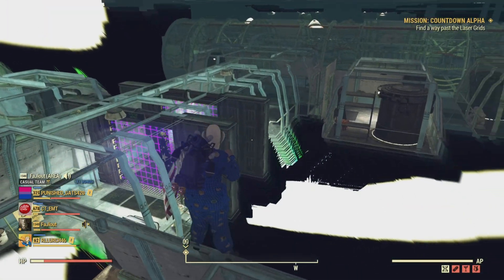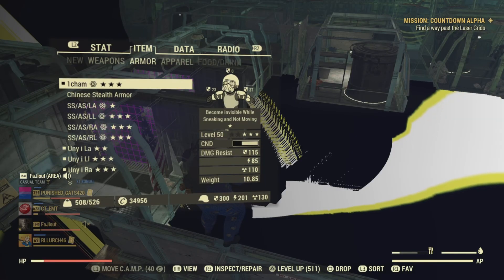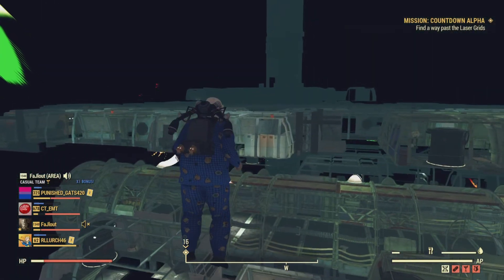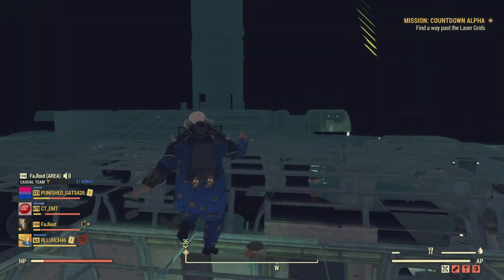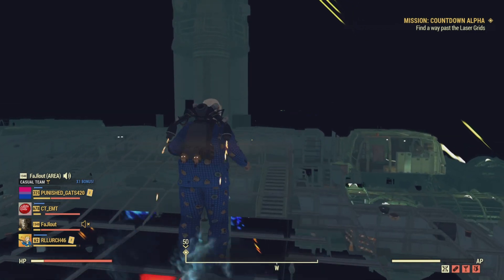What you want to do is, if you don't have good parkour skills, what you want is a jetpack. Doesn't matter if it's secret service or power armor. Fly over here — right here is a launch prep room, which you can just fly into again.